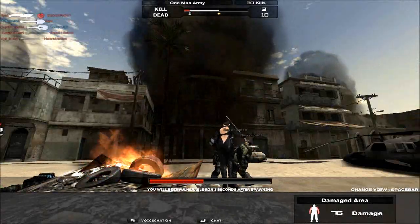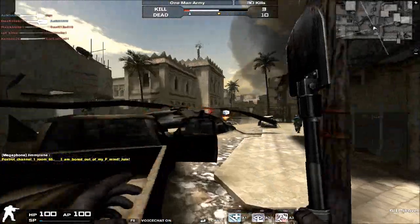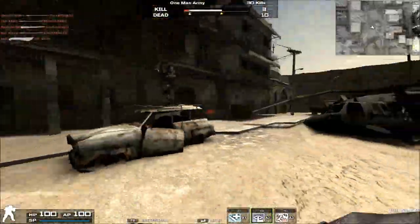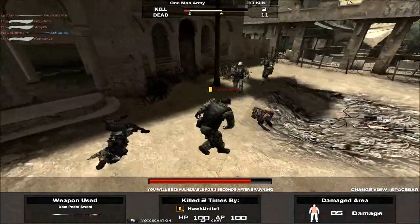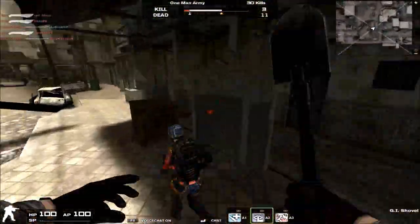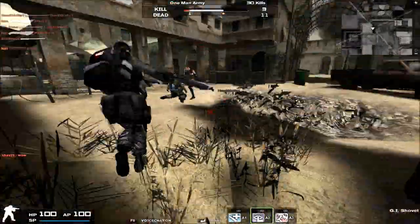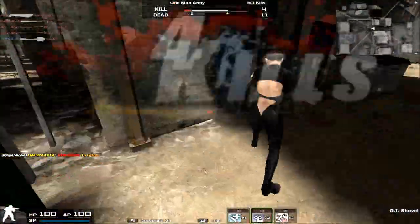For the GI Shovel's secondary attack, the animation looks like you swipe it twice, but the recovery time for both swipes is a lot longer. You do get to attack twice though, and it's very good for aiming for headshots. In melee only, you generally want to go for headshots, or body shots only if coming up behind someone. For the most part, the secondary attack is more powerful than the primary, though you sacrifice speed for it.